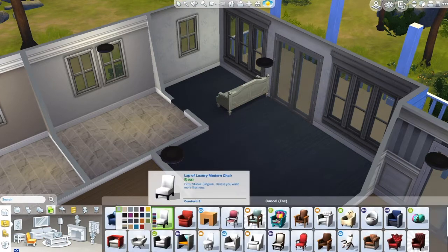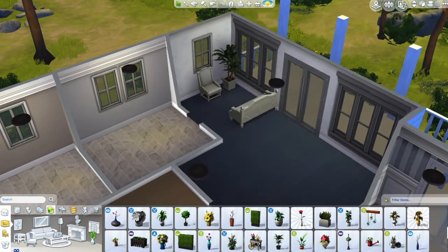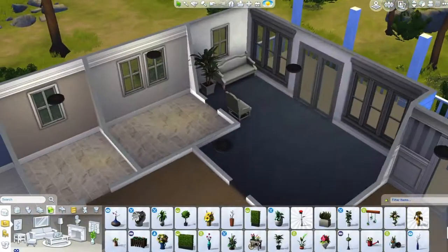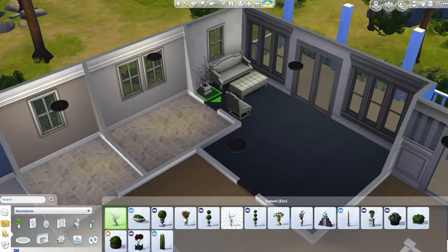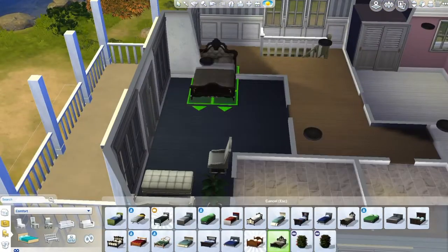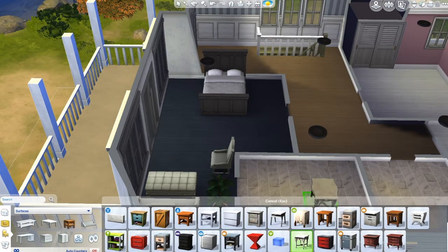Now we're focusing on the upstairs master bedroom. I wanted to create a nice seating and changing area with chairs — something I've always wanted in my bedroom. Since this is my dream house I'm going all out. With the view from the windows and access to a nice balcony patio, it'd be awesome. Being on the upper floor gives you great height and lots of room, and there are two spare bedrooms up here as well.